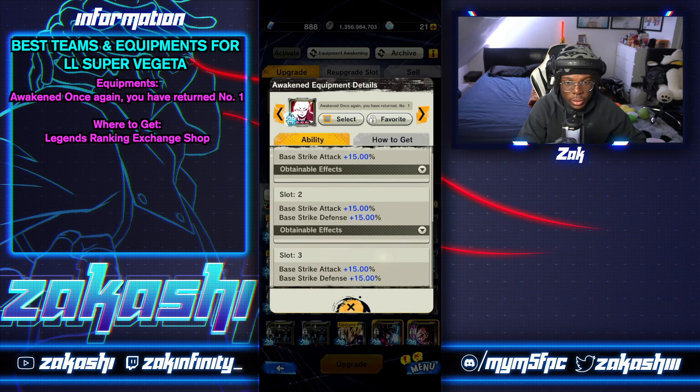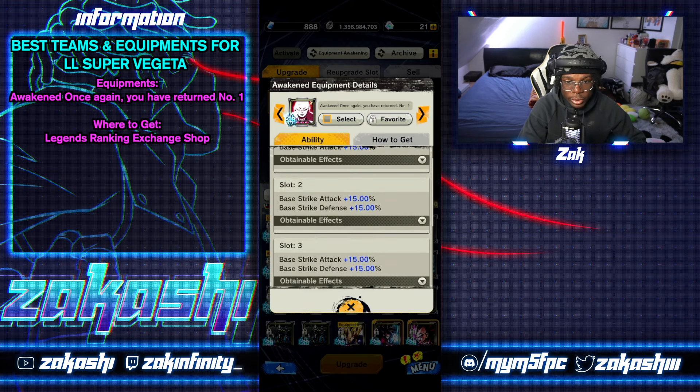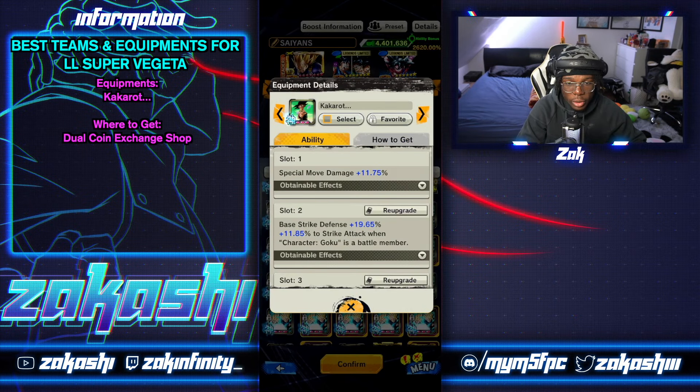Since Vegeta is a melee type unit, you can use the Legends Ranking melee equipment. You get a lot of strike stats from it along with some strike defense, which is decent. You get it from the Legends Ranking exchange shop. You'll need to awaken it of course, and the memory is what you'll need the most — then you fill in the pieces when you go to awaken it.